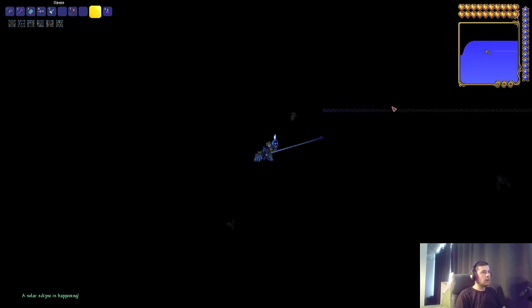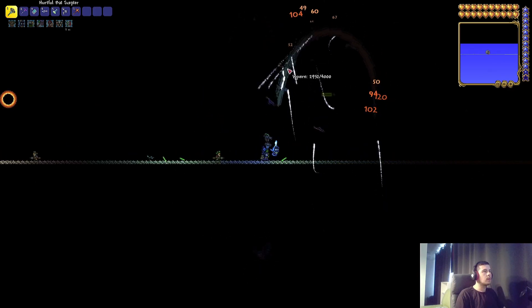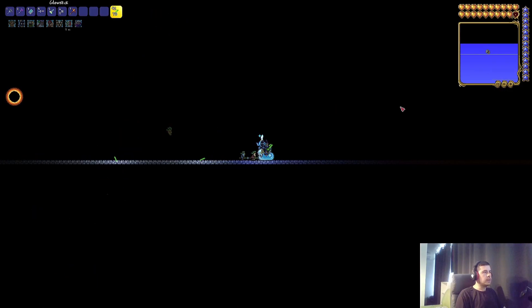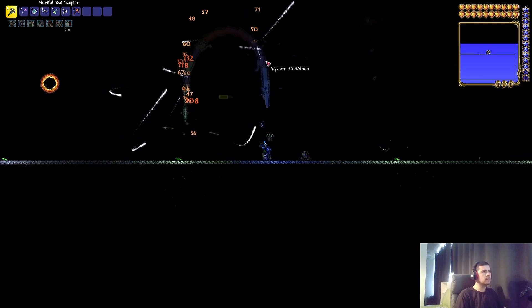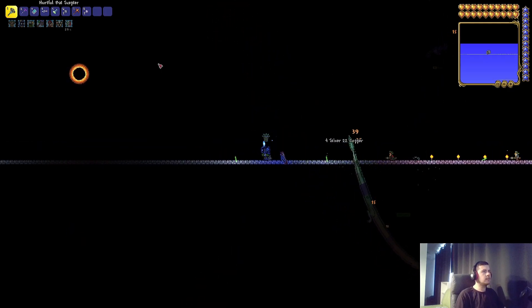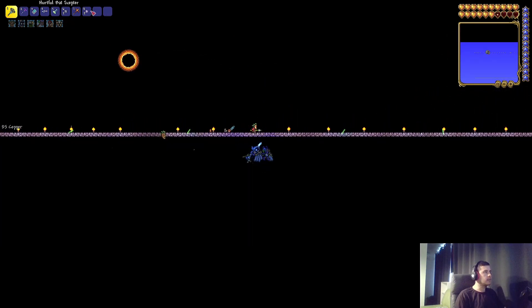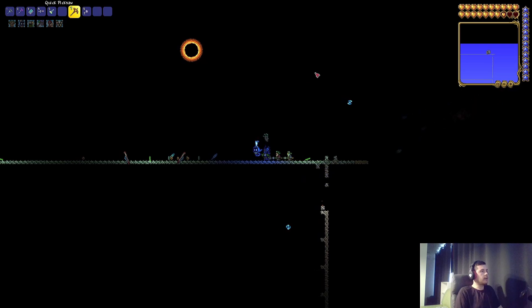Alright, here it should be a high chance. Now it's so dark I cannot see anything. Aliens, where are you exactly? Look at the sun. Still no sign. Aliens, come on! Come on, these annoying dragons. Just because the sun is gone, why are also the stars gone? I really don't understand that. What am I doing wrong again?